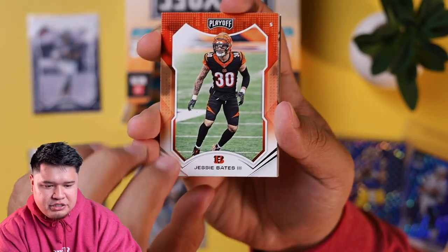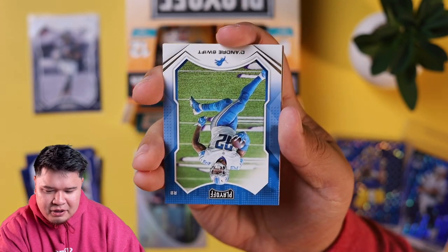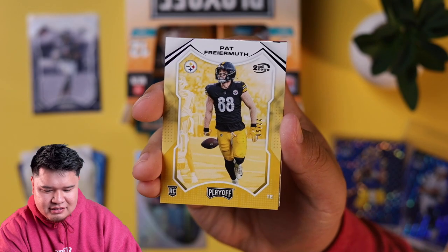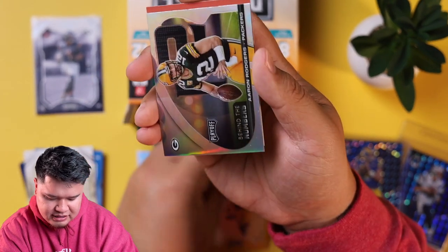Pack two of Box 2: Jesse Bates, Michael Pittman Jr. — really good wide receiver — Stephon Gilmore, Saquon Barkley, DeAndre Swift, Ian Book, and a Pat Freiermuth numbered out of 50. That one's a nice card too.